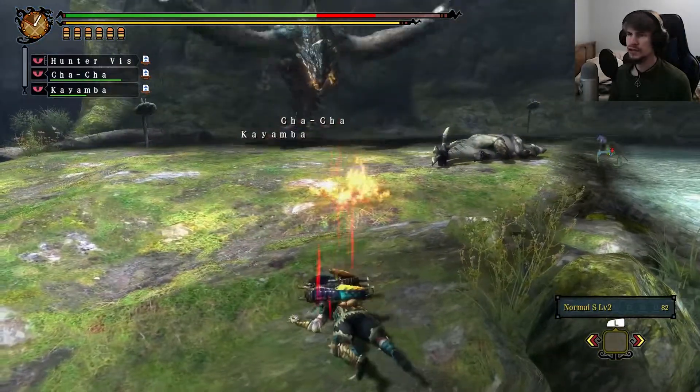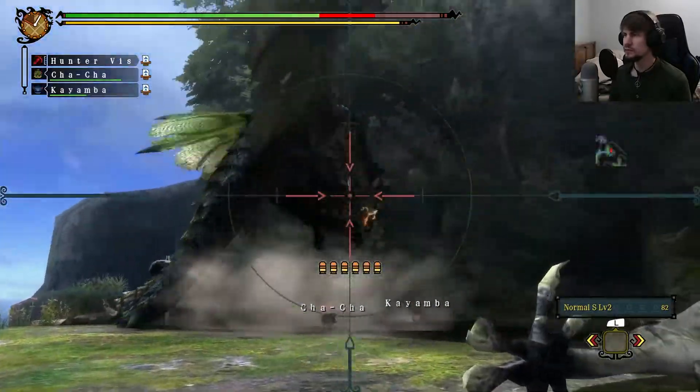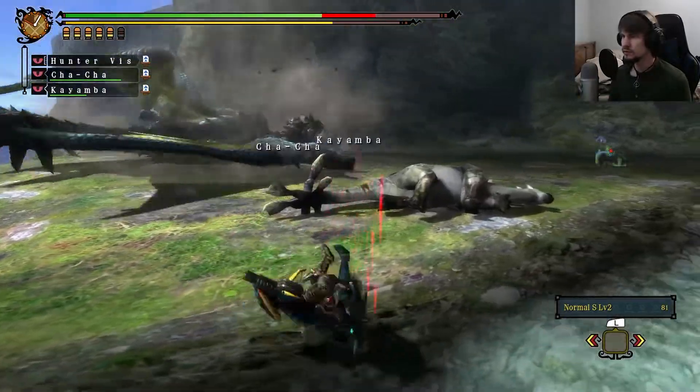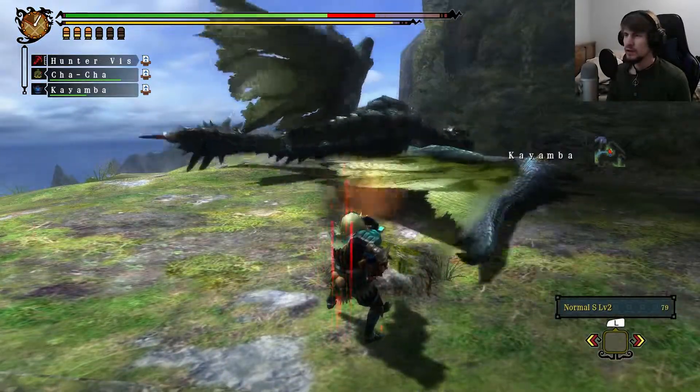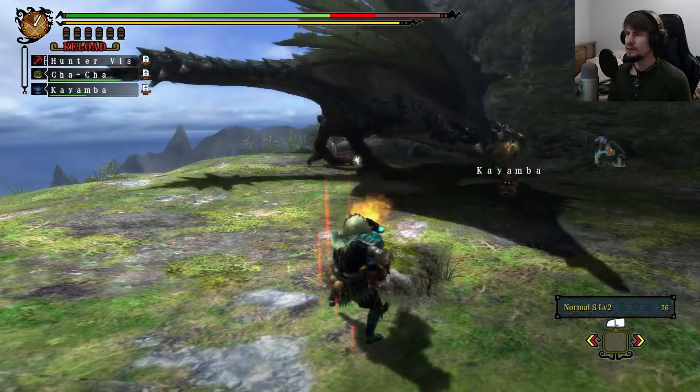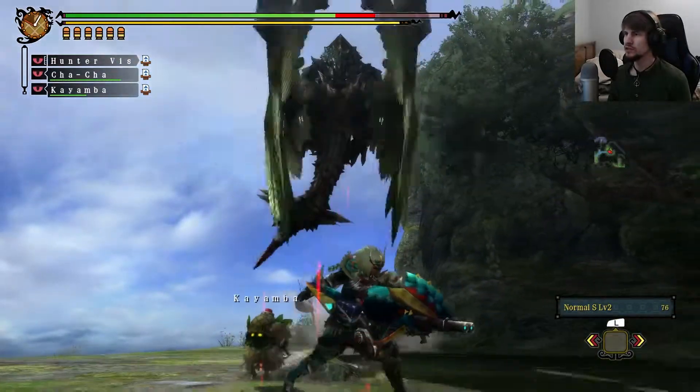Now I'm just going to try to get Kayamba up with the Mask Affinity and then get them using it too. I'm not going to worry about the slicing shots on Rathalos — it's just too much of a pain of how slicing ammo works in this whole generation.